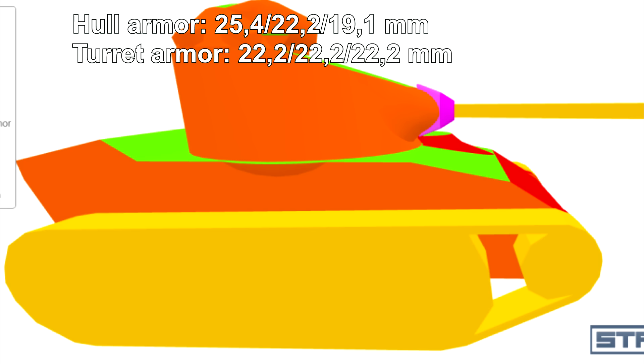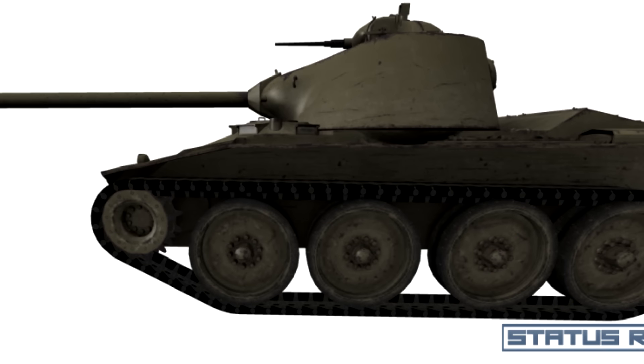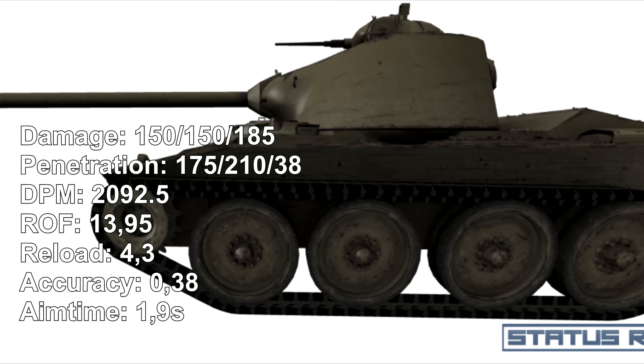Zur Kanone: Die Kanone ist ein bisschen anders als beim alten T71, denn das ist kein Autoloader. Dennoch ist es dieselbe Kanone mit 150 Schaden und 175mm Durchschlagskraft. 2092 DPM, 13,9 Schuss pro Minute ergibt ein Reload von 4,3 Sekunden. Genauigkeit von 0,38 ist besser als bei einigen Tier-7-Panzern, definitiv. Einzielzeit von 1,9 Sekunden — sehr gut.